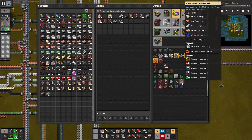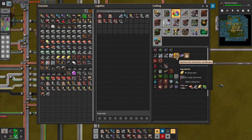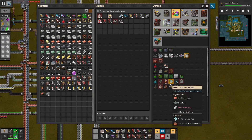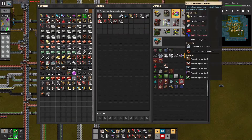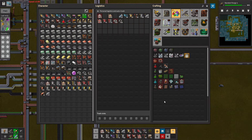I might end this episode here and we'll do the blue science next time. It's gonna take a bit of work. There's some waste product stuff - this one makes like copper as a waste byproduct. Anyways, I hope you enjoyed watching. See you again next time. Thanks, everyone.